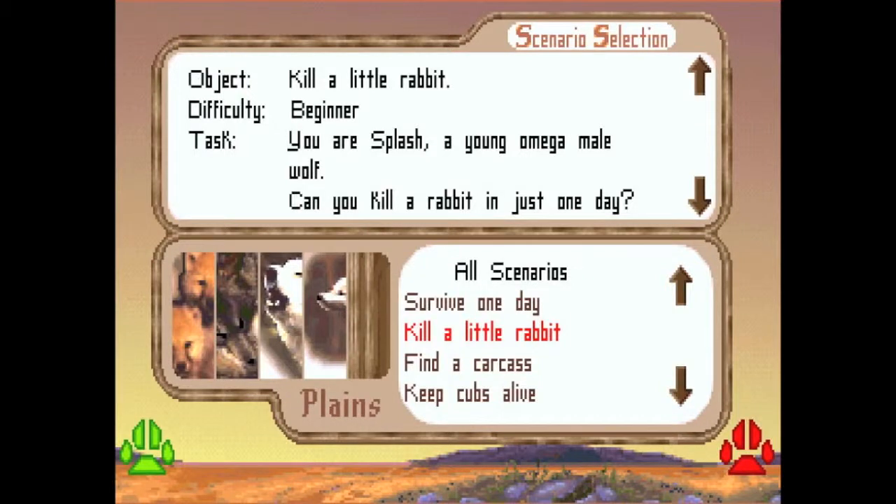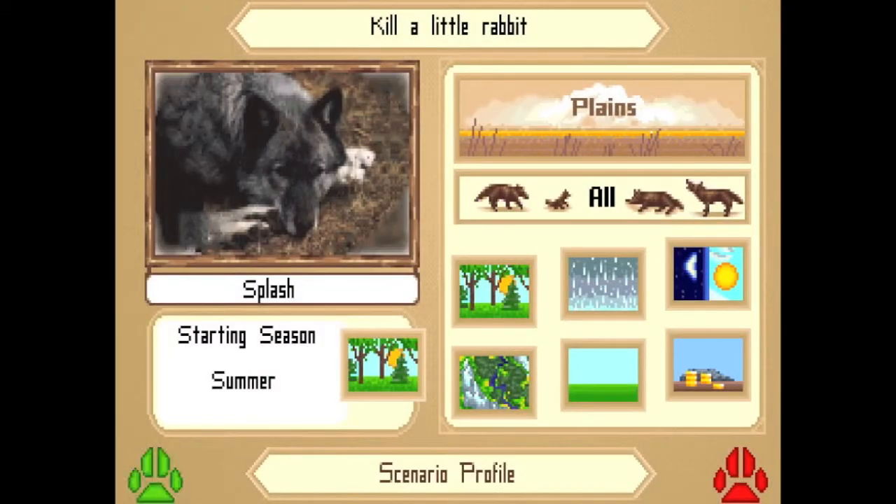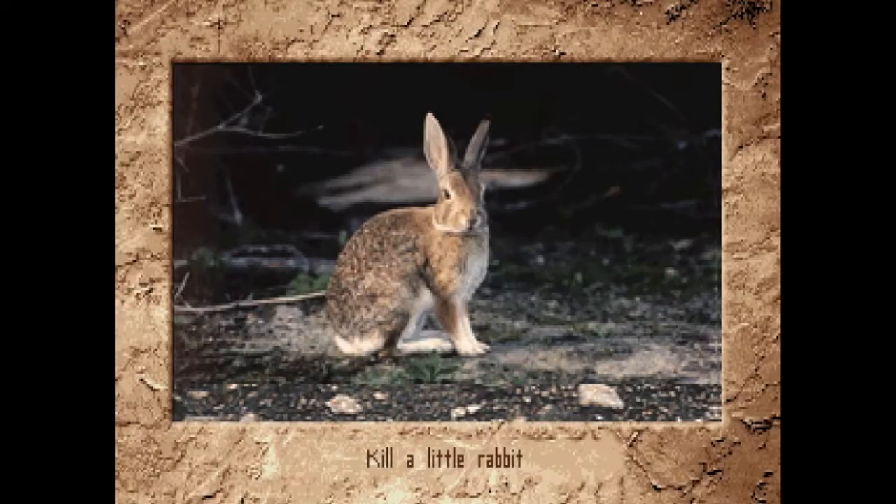Well hello everyone, I'm Solitary Howl and welcome back to another episode of Wolf. In this episode we are studying the second scenario of the plains region and we have to kill a rabbit.